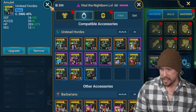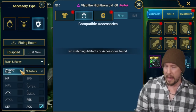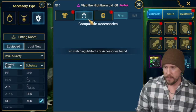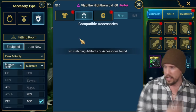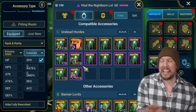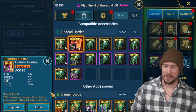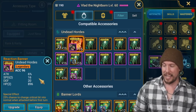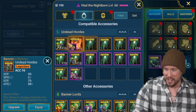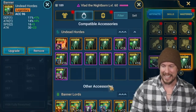For the banner, we're definitely going accuracy as the primary stat with speed as the substat. Sorting through the equipped options — found a banner with accuracy, double speed, and attack percentage. Stealing that from Scar Torsus — easy swap there.